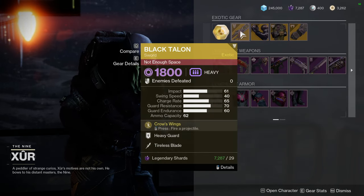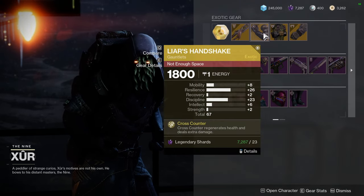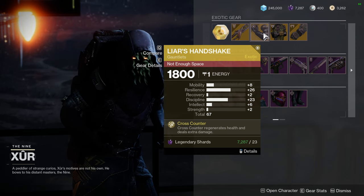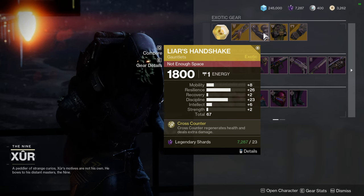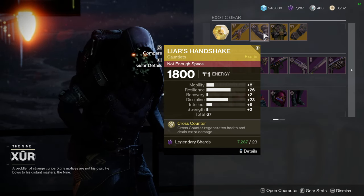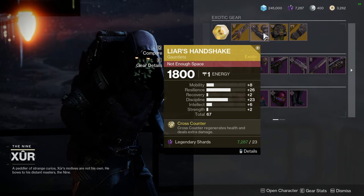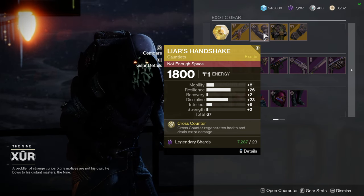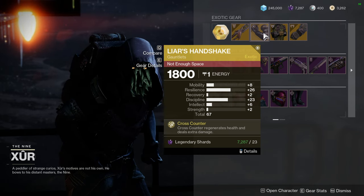For exotics, specifically Hawkmoon, we have Eye of the Storm. For other exotics we have Black Talon and Liar's Handshake with decent rolls. I'd like the Discipline to go to Strength instead, but honestly you don't even need it on Strength because with your Mobility being higher, if you miss your melee, at least your Dodge will come up and you can Dodge again.